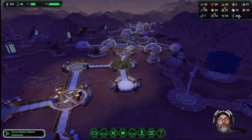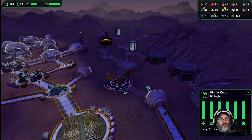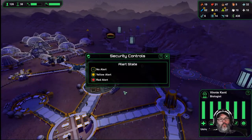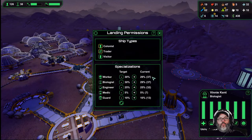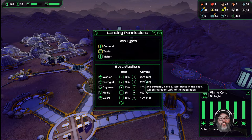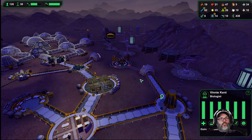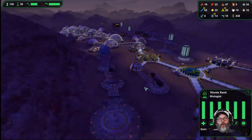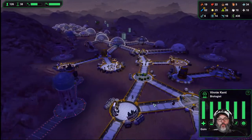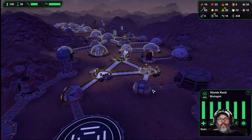All right, I think we're doing okay — 43 meals. And a biologist, 30 — almost 30. Everybody else — so we only need a couple more: a worker and a biologist. Then I think we'll be set for a little while. Maybe one more colonist ship and then we'll shut that down for a minute.